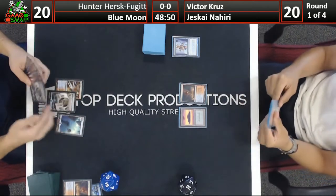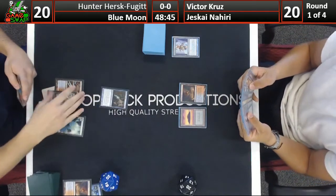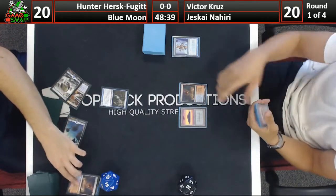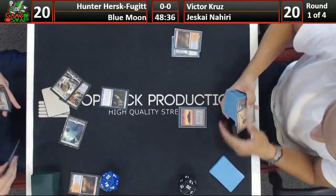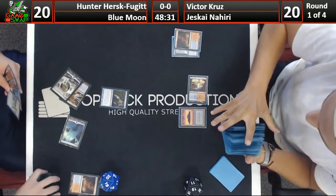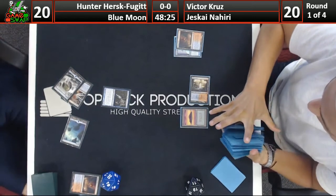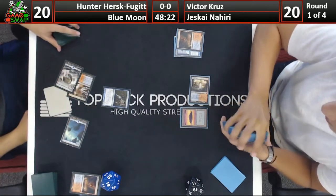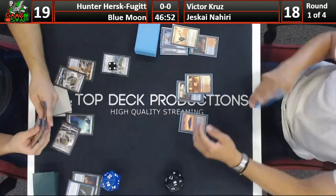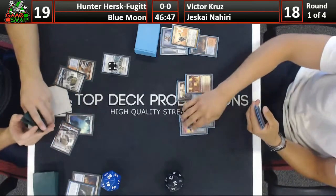In the worst case scenario they also have Cryptic Command to bounce Blood Moon - though that does require three Islands. Hunter's hand is filled with removal spells and answers. Looks like he's going to cast a Snapcaster targeting a Serum Visions just trying to gain some velocity on his deck. Victor's hand didn't really have anything going on so he just lets it resolve and cracks a fetch. Letting Hunter draw an extra card isn't really going to hurt when Nahiri is what he's likely trying to play.